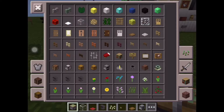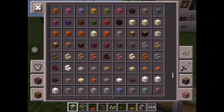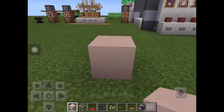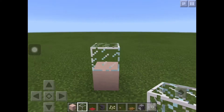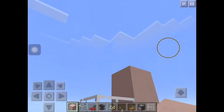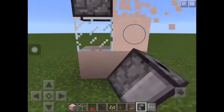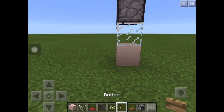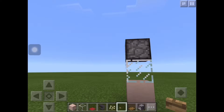First you're gonna need some blocks — any block that you want. I want to use the white one. Put it in here just like that, and place the glass block with a white stain facing forward, then put the dispenser here. Make sure that it's facing down.